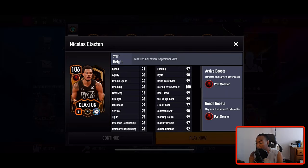If you see the circle, that means it's just a position boost; if you see the square, it is a team-wide boost. I'm going to be selling this Claxton once I get him — you don't have to add these players to your team, you can always post them on the auction block. He has 97 dunk, 98 layup, 99 inside paint shot, 100 scoring with contact, 99 mid-range, 98 contested shot, 99 shooting touch, 97 shot off dribble, and 101 block.